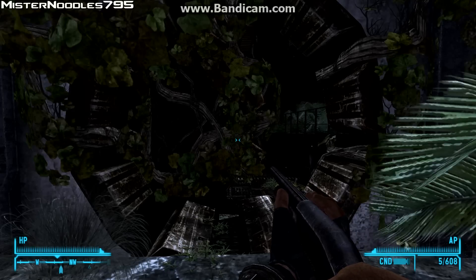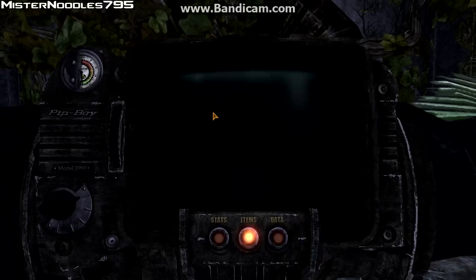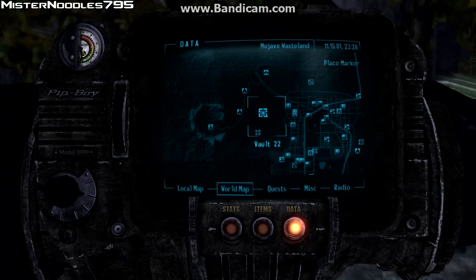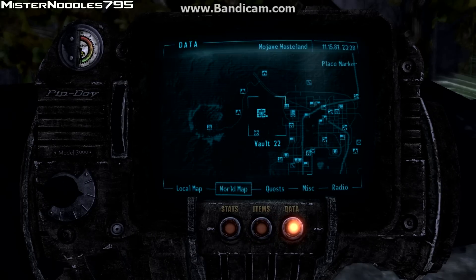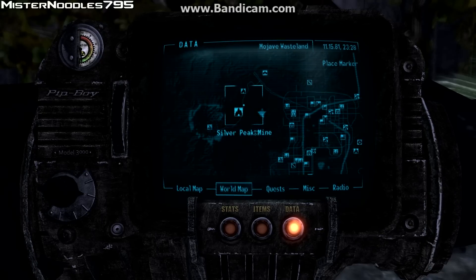Alright guys, what's up? MrNoodles795 here with another Fallout New Vegas weapon tutorial. This one's going to show you how to get the AER-14 prototype, which is located in Vault 22, which is near Ranger Station Foxtrot and Ruby Hill Mine and Silver Peak Mine.